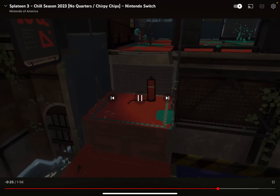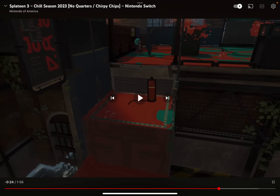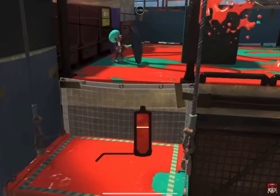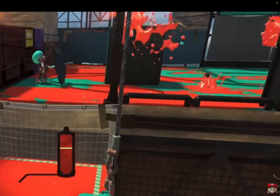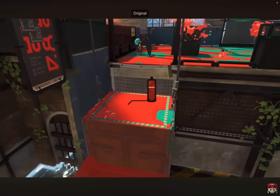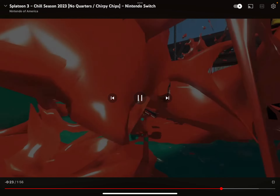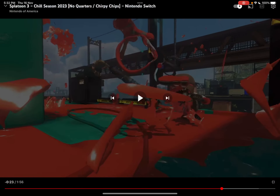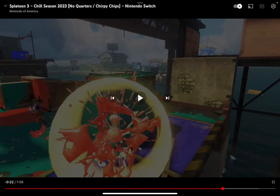Let me see — there's something here, I don't know what this is, but there's more cover over there. I'll do an analyzation of the new stage later; Bluefin Depot is clearly more important. It doesn't seem like there's a way back into spawn unless you walk further.